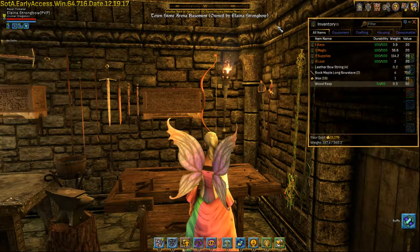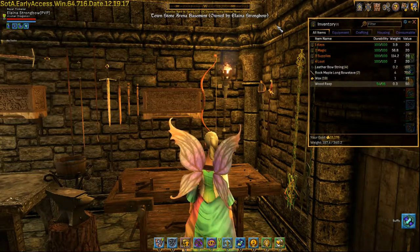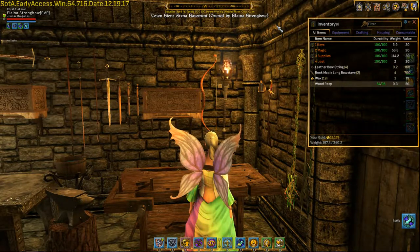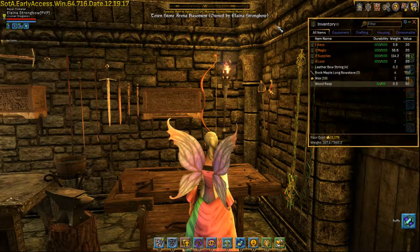In Shroud of the Avatar, after you've gone through and figured out what you want to make, made all the components and everything ready, you're finally ready to assemble it. You need to still be on the final table and we can do the final assembly with all the components you need.